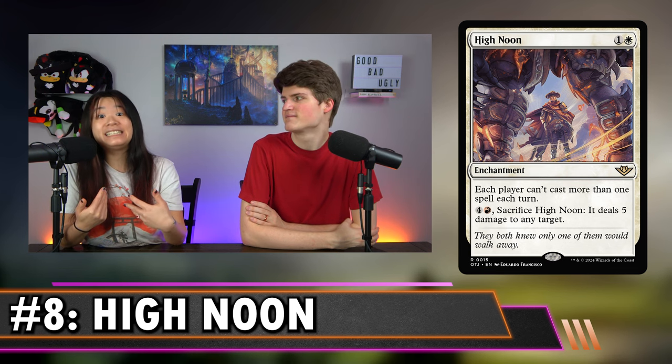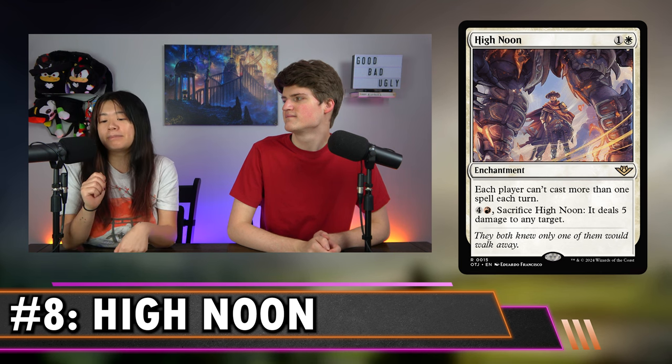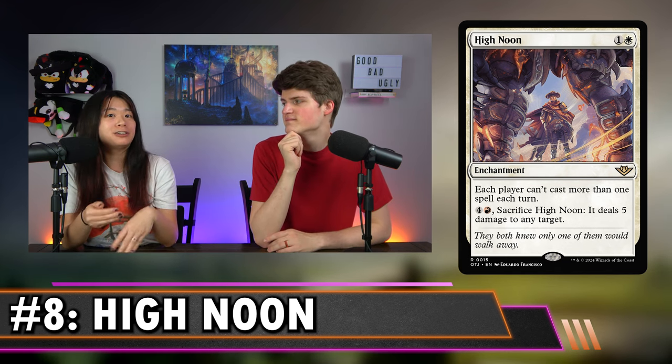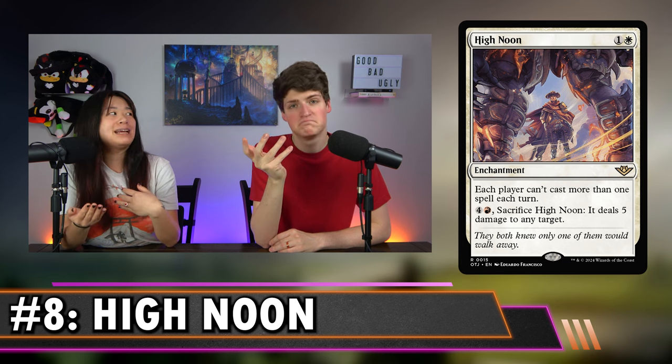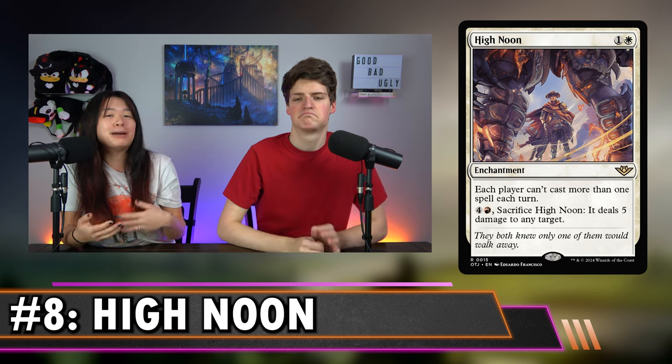I have Rule of Law in my cEDH deck, and one of the things I've had trouble with prior is that I want to cast like Mana Crypt and then get a big creature on the board, and my own Rule of Law was hurting me. So in higher-powered games, the fact that you can sacrifice this and it comes down cheaper can really power up your deck.